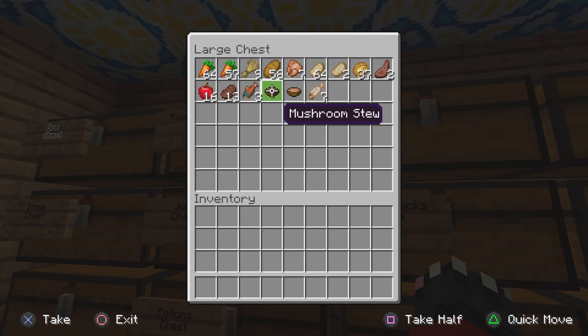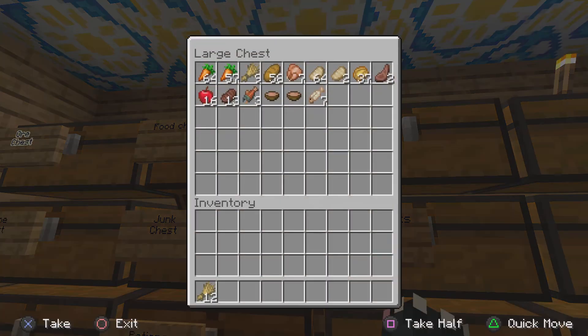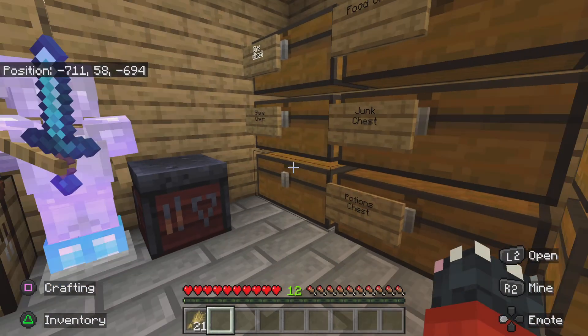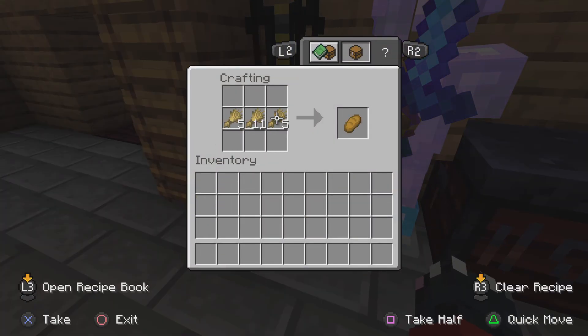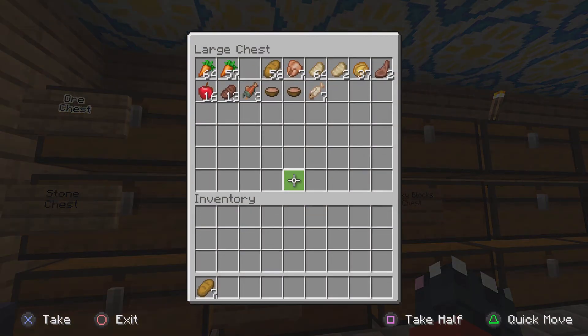I've got loads of food, not going to lie. Why is this in here? It should be in here. Just make more bread. Seven. Six, four. I've got loads of food.